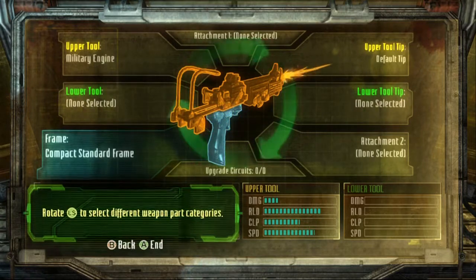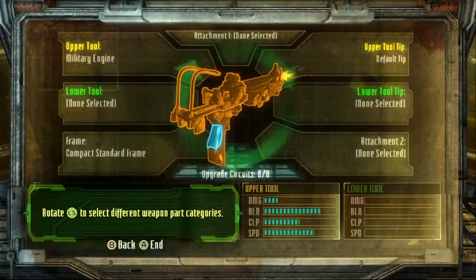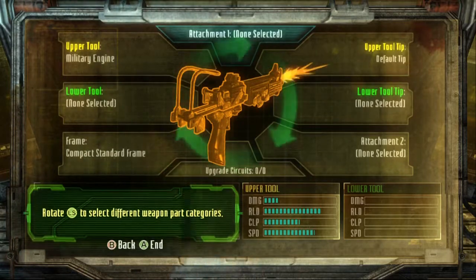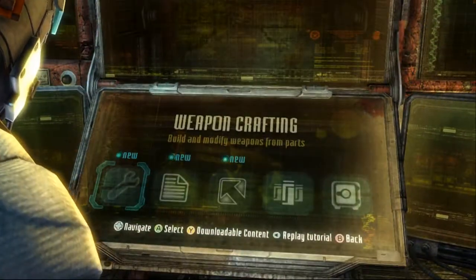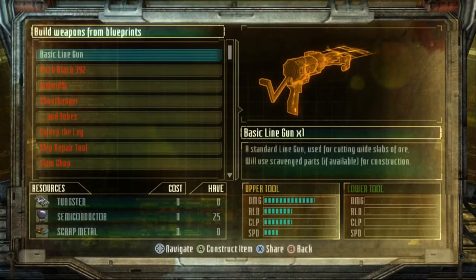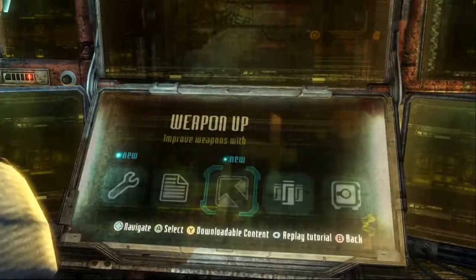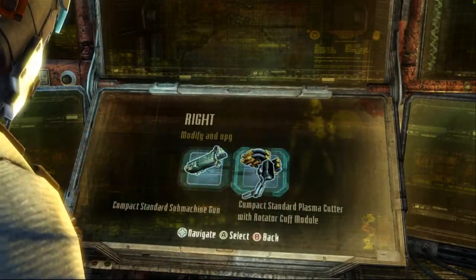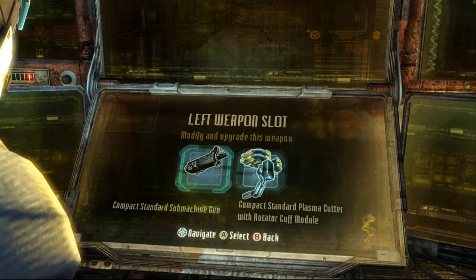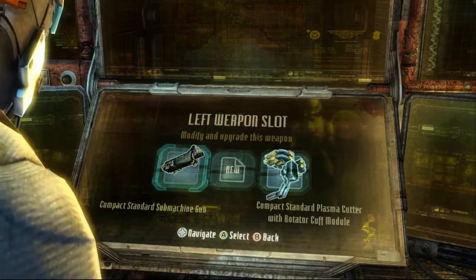Want something with longer range? Maybe swap out that shotgun for a precision rifle. Need something for close quarters that packs a punch? Just build it! You can tailor your weapons to suit your needs or playstyle, and this comes in really handy when coordinating with a partner. Toss on a couple of attachments that allow for partner healing, elemental damage, or even larger clips and automatic ammo pickups. There are tons of combinations, so just ensure that you have a patient co-op buddy if you plan on tinkering at the bench for extended periods while you craft that perfect death machine for the incoming Necromorphs.